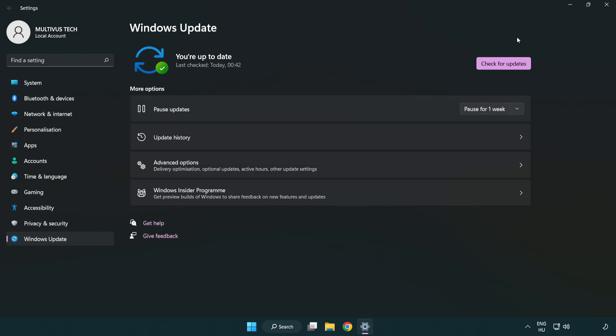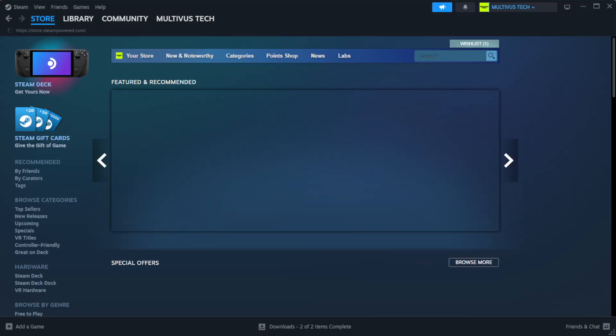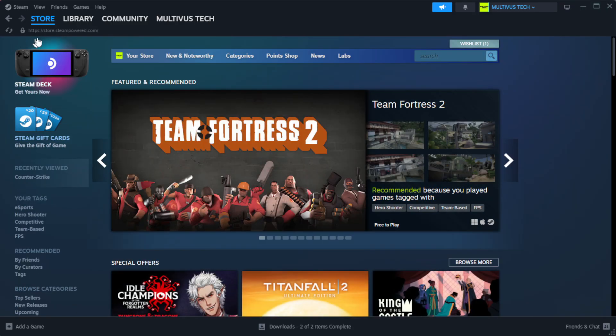After the update is completed, click Close. Open Steam and go to the Library.